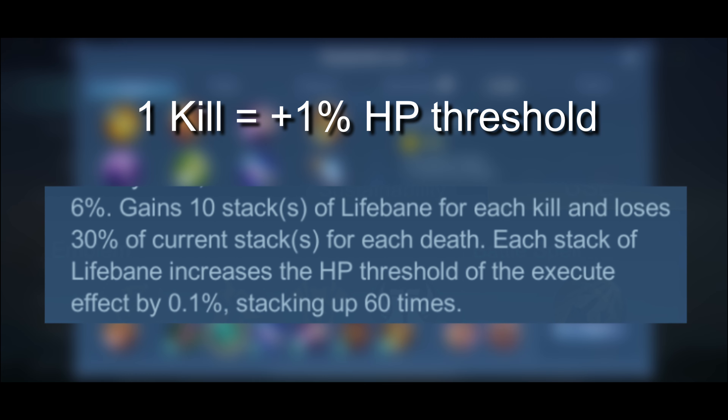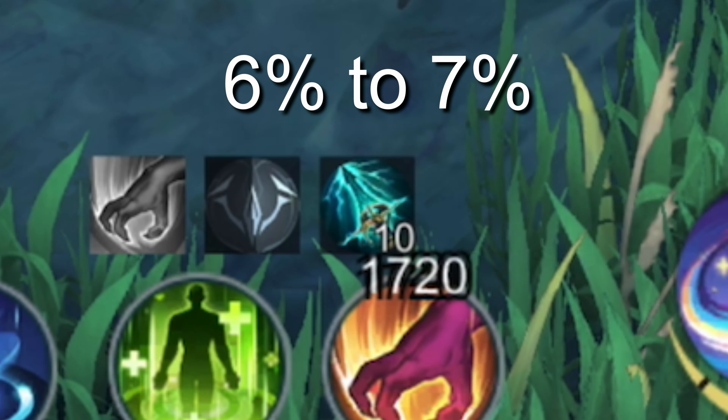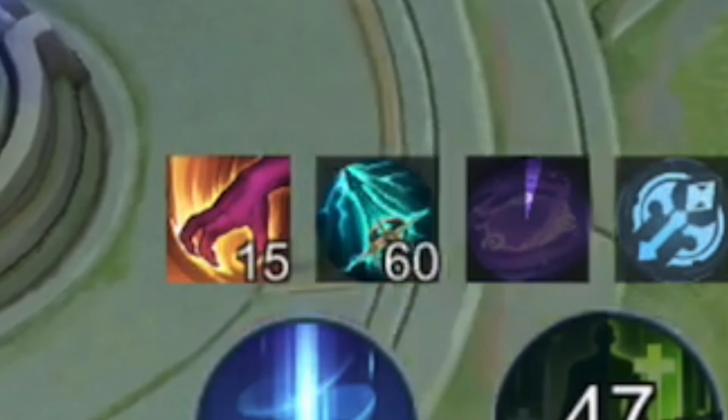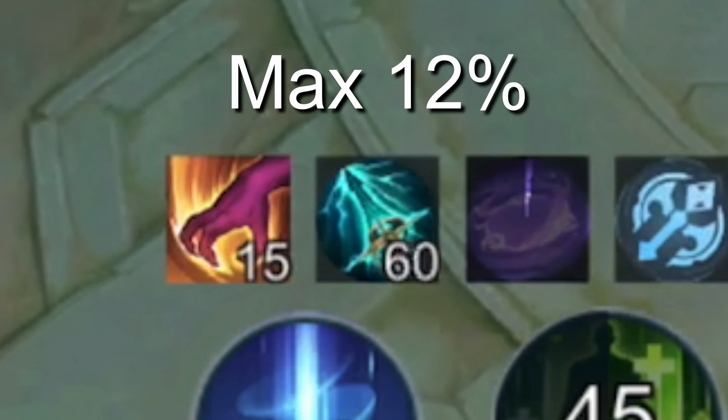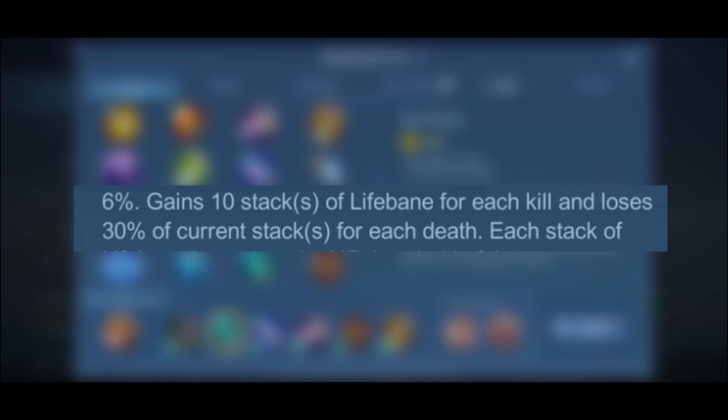So after the first kill you get from Skypiercer, the HP Threshold will increase from 6 to 7, and maxes out at 12% at 60 stacks. Just avoid getting killed because if you die, you lose 30% of your current stacks.